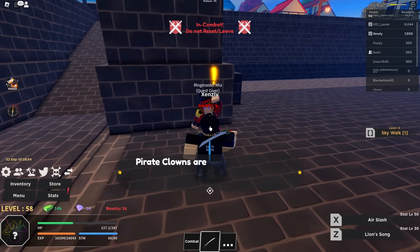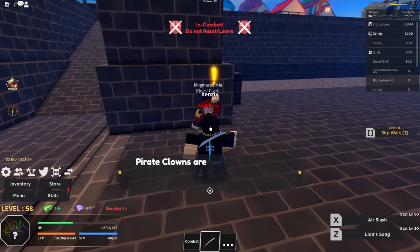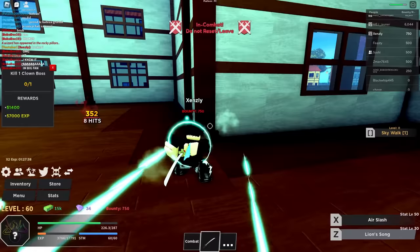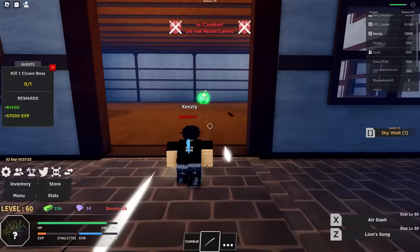And just like that, boys, we're moving on to Buggy D. Clown — this guy is going to find the One Piece, I swear. Here's the boss fight. All right boys, we're finally on Buggy — she did get him low, and then this girl hit me, so I guess we're scrapping. Not running from me. And just like that we got some more bounty, and here's me actually fighting Buggy.